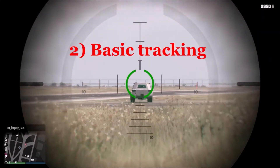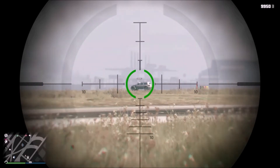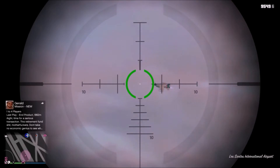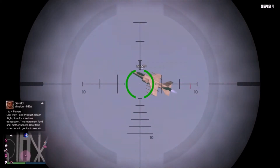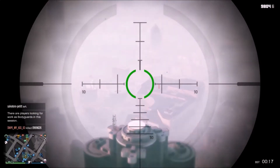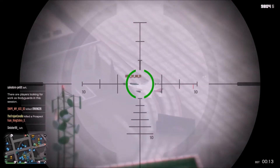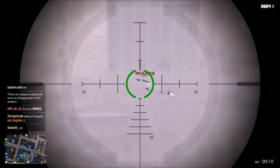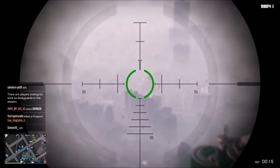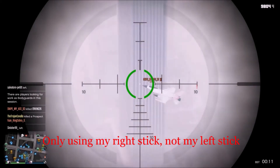The next topic is basic tracking. Tracking in general means the ability to follow your targets with your sniper scope as precisely as possible, no matter in which direction or at what speed they are moving. By basic tracking I mean being able to track your targets mainly by using your right stick but without zooming too much. As you can see in this example, I zoomed in at first but then fully focused on tracking my target by using my right stick. Notice that I never used my left stick to move around while I was aiming.